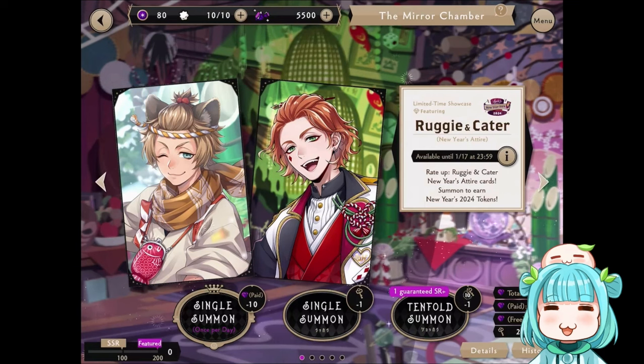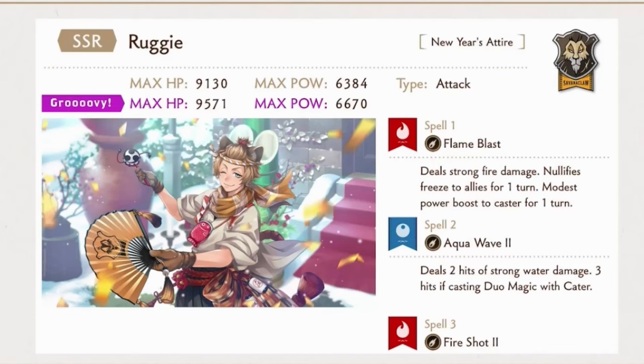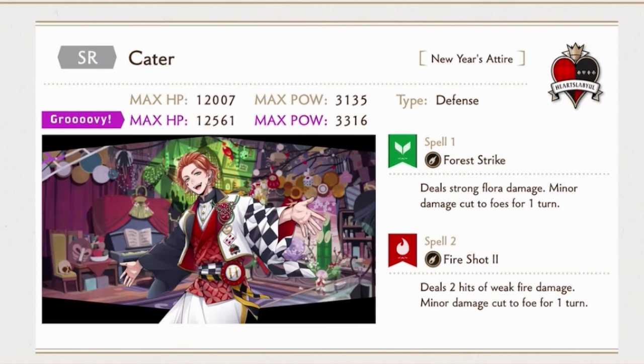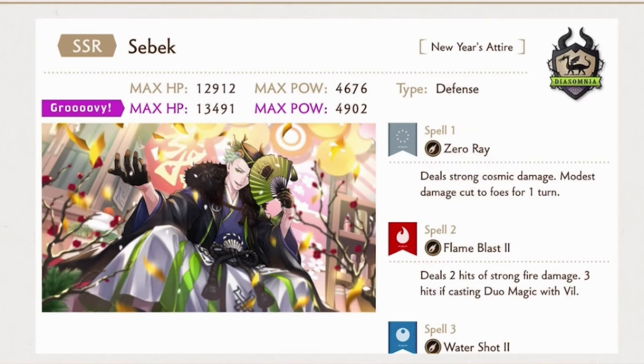Now on the EN side, these are the EN New Year banners: the Ragi and Kato banner, as well as the Sebek and Vitu banner. Starting off with the Ragi card: Ragi is an attack type card with fire water magic. His duo magic is with Kato, and his buddies are Kato, Jack, and Sebek. Running on the banner with Ragi is Kato. Kato is a defense type card with fire magic, and Kato's buddies are Ragi and Idia.